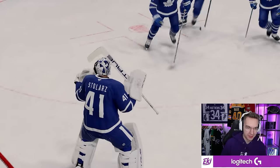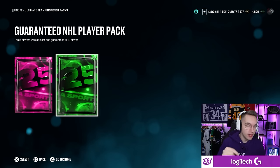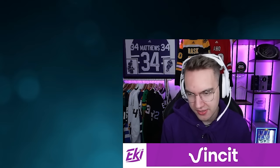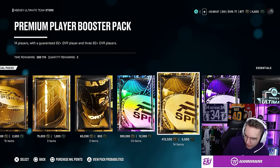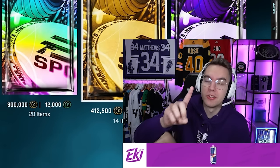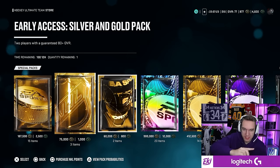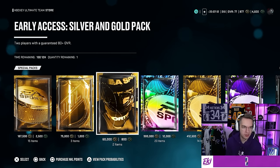One hat-trick for Matthews, so that's a pack. I also have a couple of unopened packs from objectives. Guys, let me know in the comments — do you want the objective packs to be included in the hat-tricks? So can I open objective packs without hat-tricks? I'll wait for your comments. One hat-trick equals a pack. There's actually one pack I can straight up open for 4,600 points. All of my coins this year will go to packs — I can't buy players from the market.